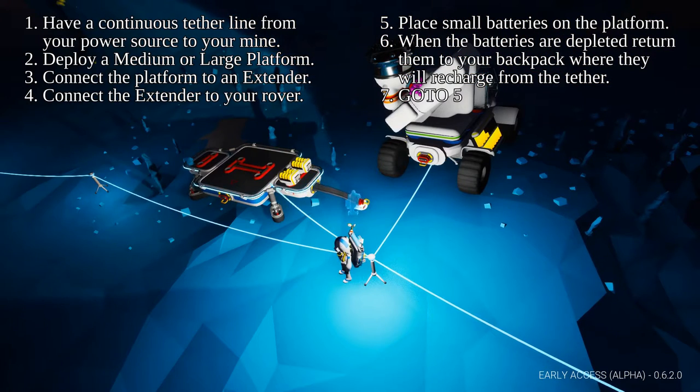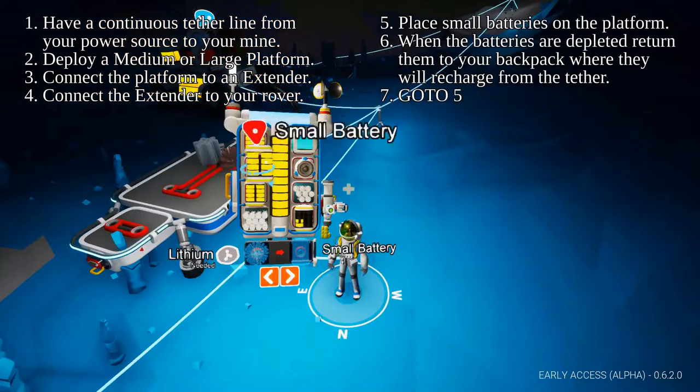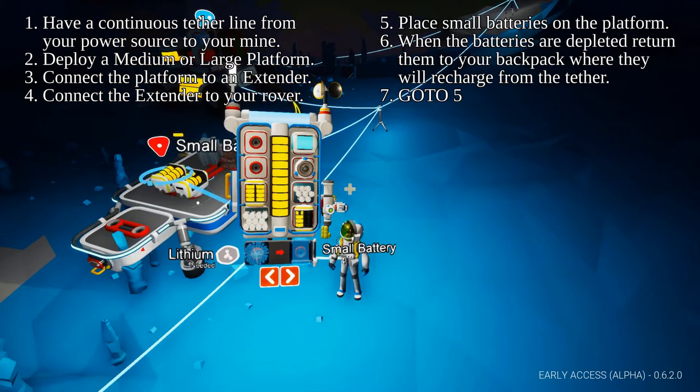Step 3: Connect the platform to an extender. Step 4: Connect the extender to your rover. Step 5: Place small batteries on the platform.